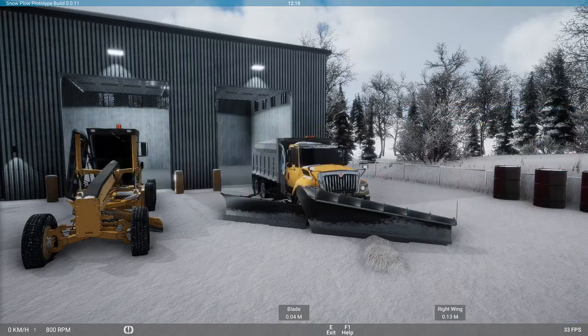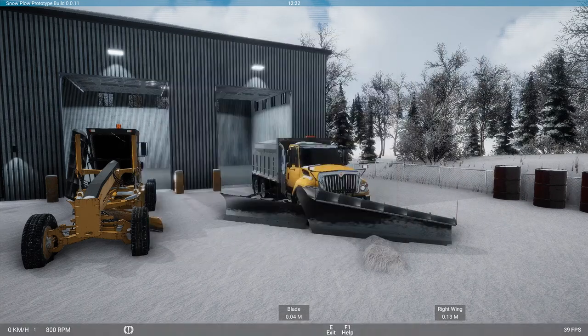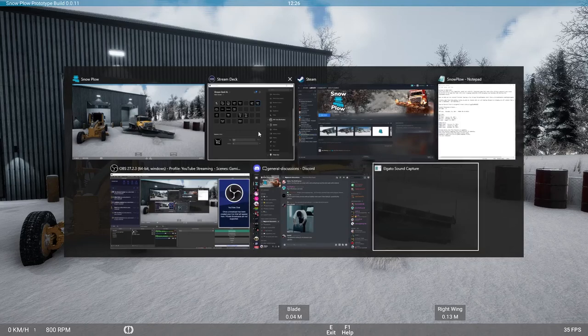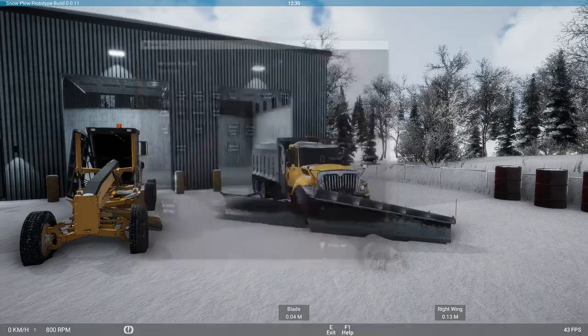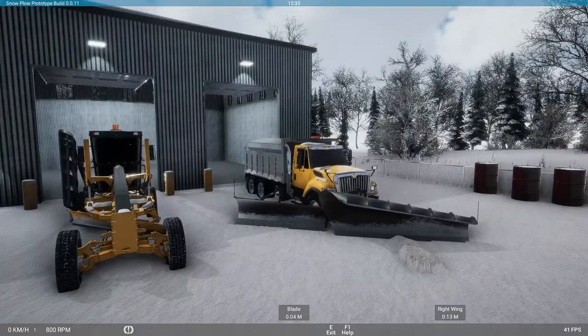Let's fix our issue right now. There's the Stream Deck — raise wing, we have 'O'. Let's go back into the game — it says raise the wing is number plus sign. Let me update that on the Stream Deck — number plus sign. There we go. Let's give that a shot — yep, awesome, we got it!